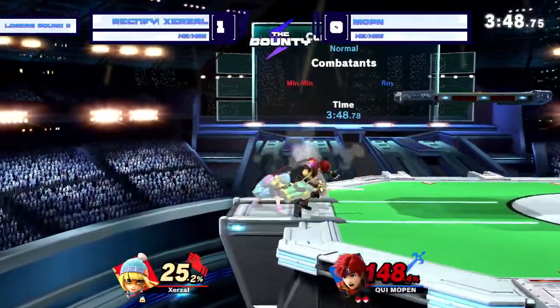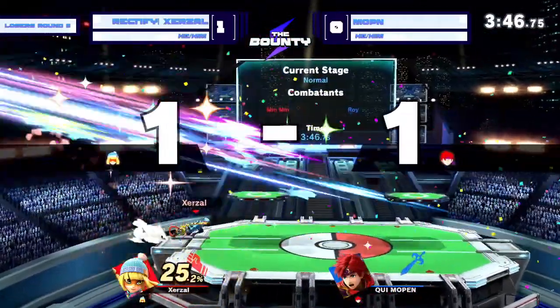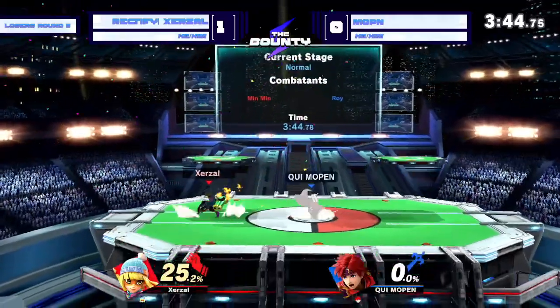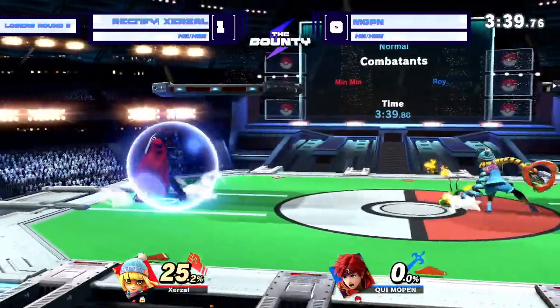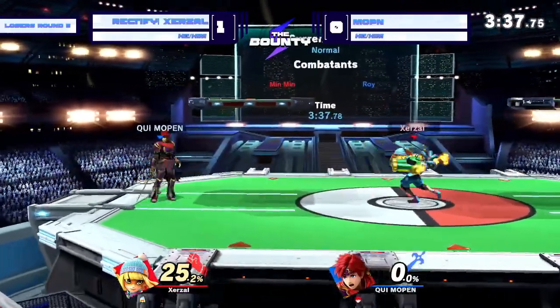He gets a fair side B for a good 25%. The back throw will steal it out. I did not know Min Min back throw killed. It doesn't surprise me, but I didn't know it did. So, last stock again here.